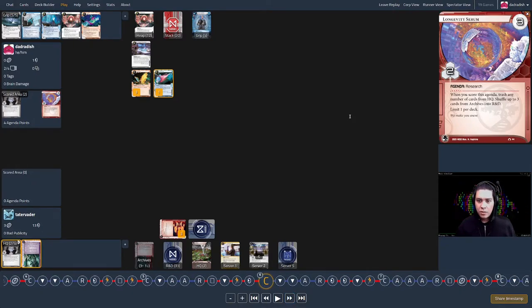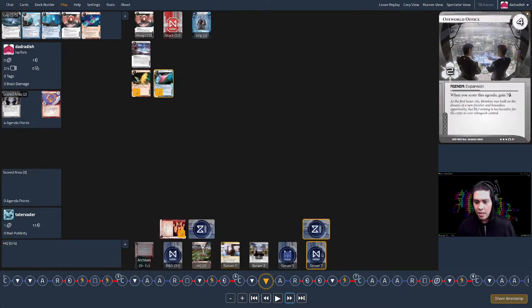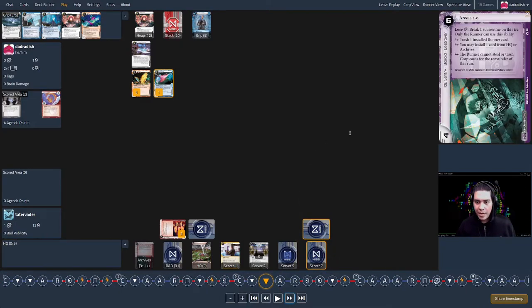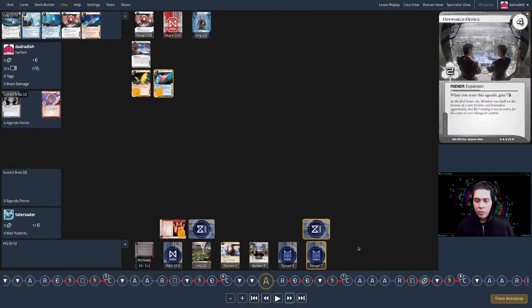Corp turn six: they make a new server — an Off-World Office protected by Ansel — and then advance it. This is basically threatening to score it next turn.